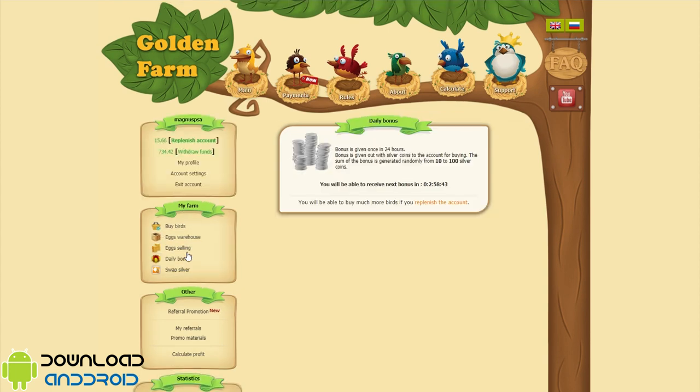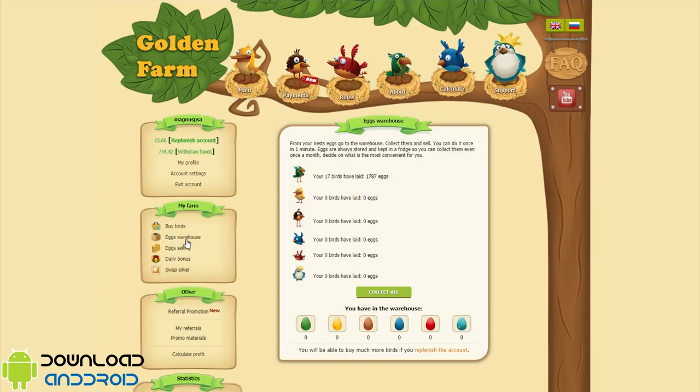First of all you need to collect the daily bonus. The bonus is given out in silver coins for buying, and you can get between 10 and 1 pound every 24 hours. Now go to the eggs warehouse. Here you can collect eggs from your birds. You can do it once every minute. Eggs are always stored and kept in a fridge, so you can collect them even once a month — decide what is most convenient for you.